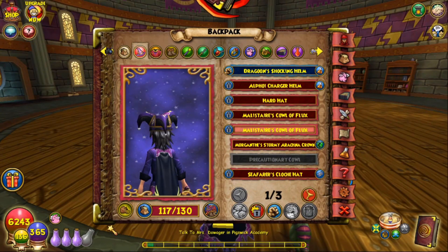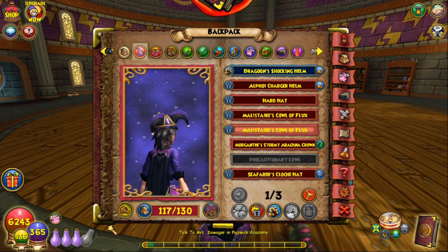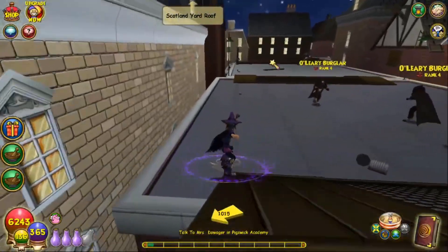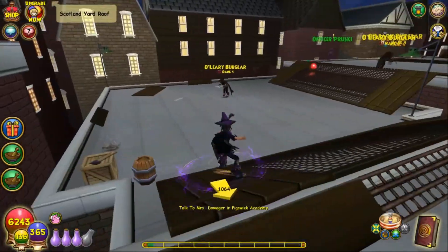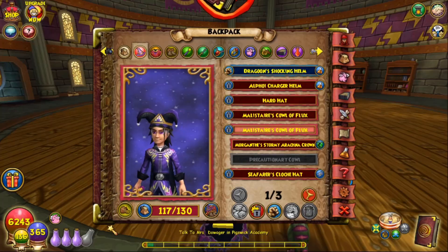Moving on, the next hat I'm going to refer to is the Jester Hat — I don't actually know its real name. This hat can only be attained through a boss unlocked via a side quest in Newgate Prison in Marleybone. I'll show you on screen where you can start the side quest chain. The hat is called Muggsy's Helm.